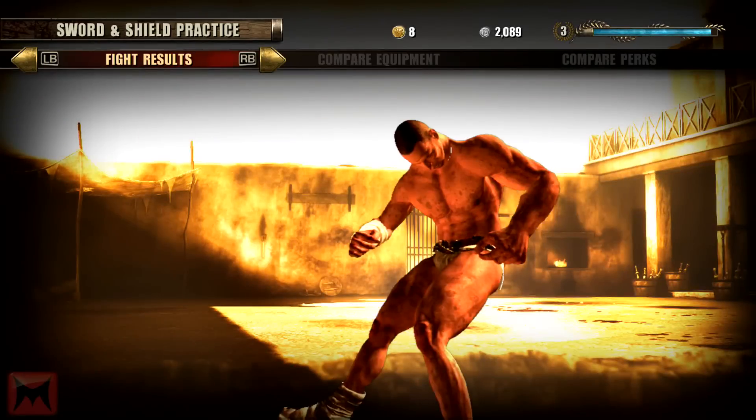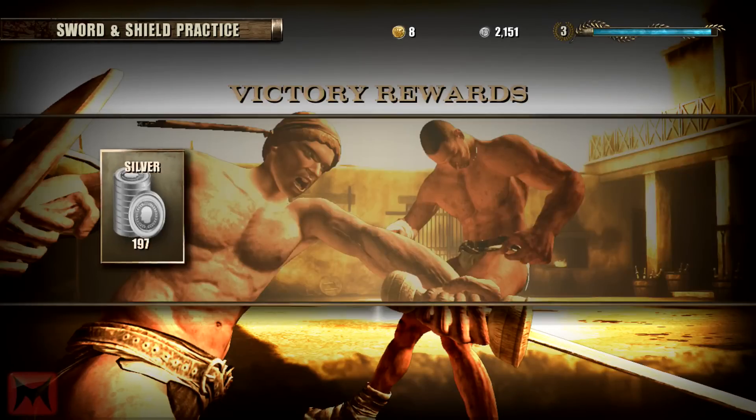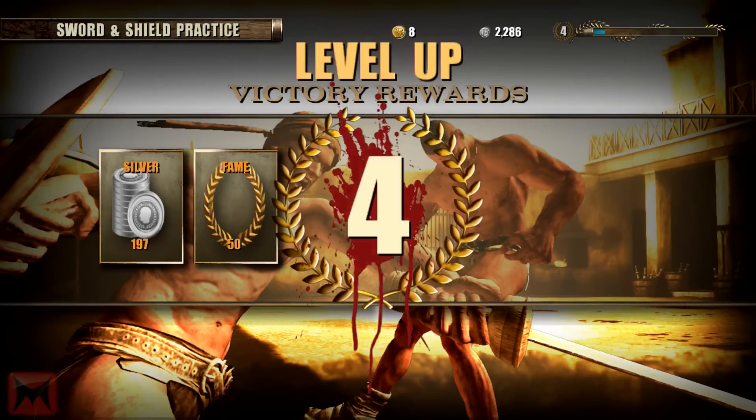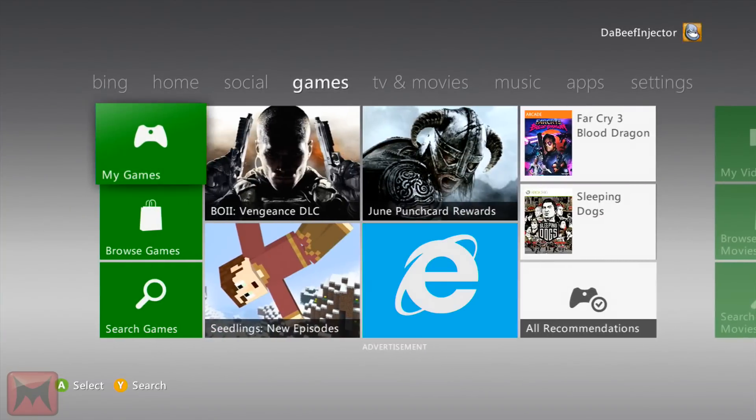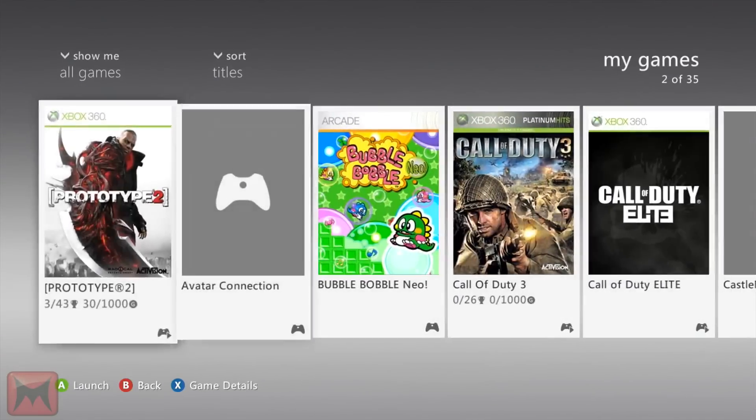Victory! Alright guys, you notice — one, two, three — victory. It gives you a coin. Dashboard it. Once you dashboard it and it levels you up, you hear those three sounds, back out and come back in the game.